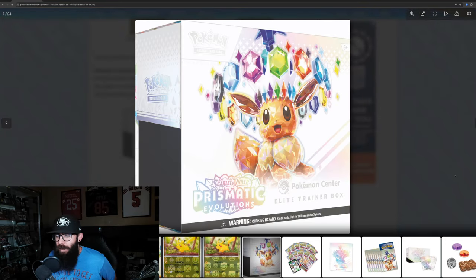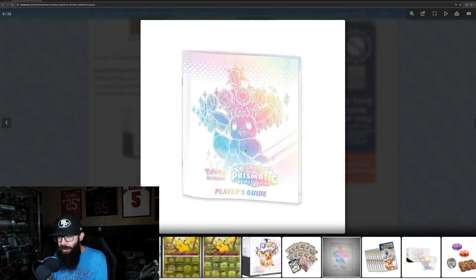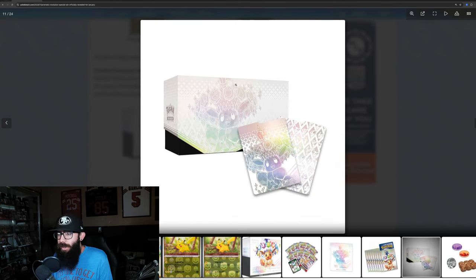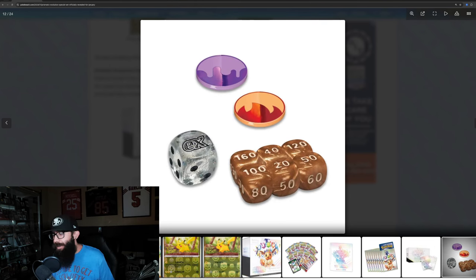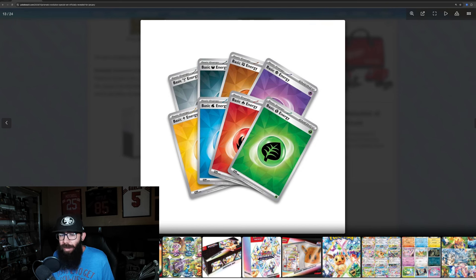Here's the ETB box itself. I don't think we've seen the promo card yet, but obviously we got the packs, the code card, standard — the player's guide looks kind of cool, Eevee crown sleeves, the dividers, the dice and damage counters, and the energies.